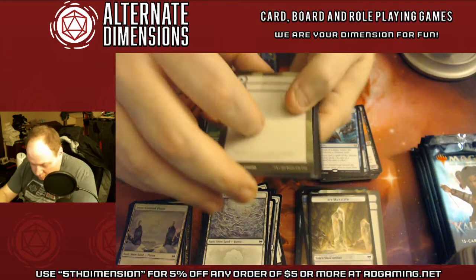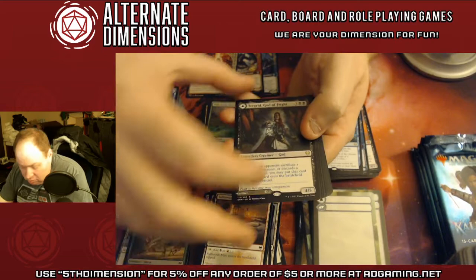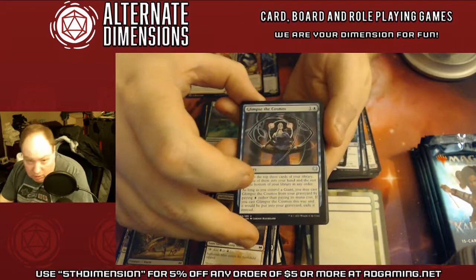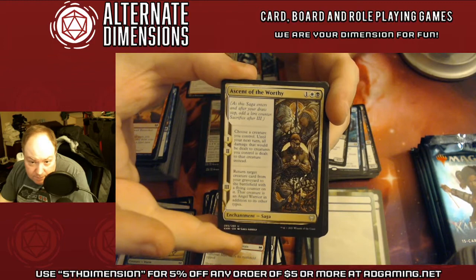I think all the double-faced characters are rare or mythic. Speaking of double-faced — Tergrid, God of Fright. This card is going to be stupid in Commander. Glimpse the Cosmos, Colossal Plow, and Ascension of the Worthy.